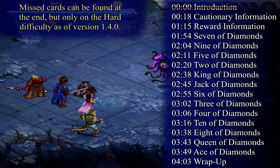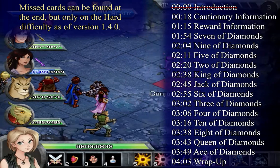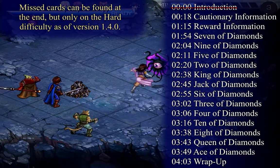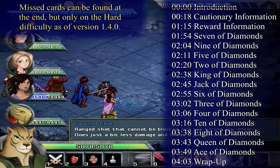Now if you do miss a card, you can pick them up in the final dungeon. You might have to be playing the final dungeon in hard mode to find any missing cards, however. Certain chests during the final dungeon will contain the cards you miss. If you already own that card, you'll instead get some other item.